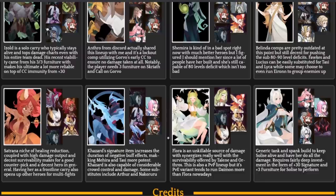Satrana's niche of heal reduction coupled with high damage output and decent survivability has made people start using her since her rework — her signature item increases survivability. Before, she'd die immediately. Orthos and Zolrath now have a union bonus and are both very powerful in their own right, but very expensive to build — you need them leveled, ascended, and signature items maxed to plus 30 to make this team effective.